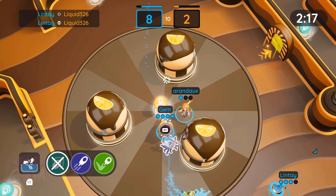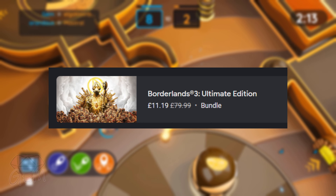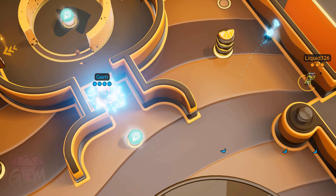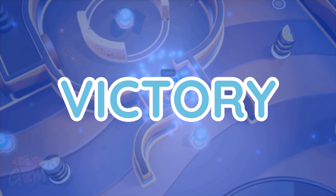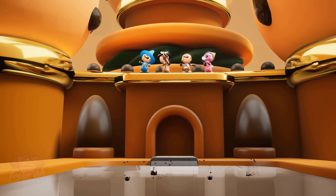Moving on, today there is a really awesome sale. Borderlands 3 Ultimate Edition is only £11 at the moment. The Ultimate Edition normally is valued at £80 and it includes the game itself and all the DLCs and Season Pass 1 and 2. PGA Tour 2K21 is £11 and Zombie Army 4 Deluxe Edition is also £11.